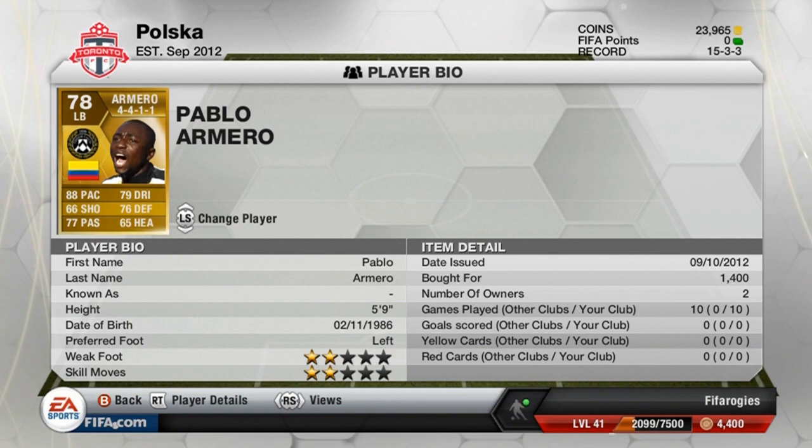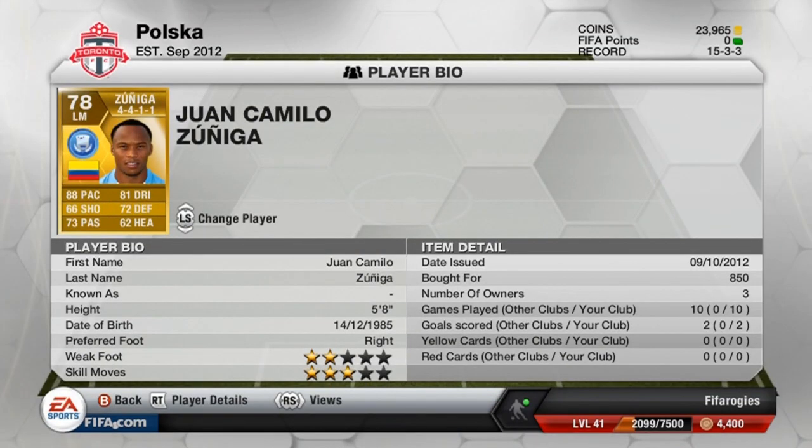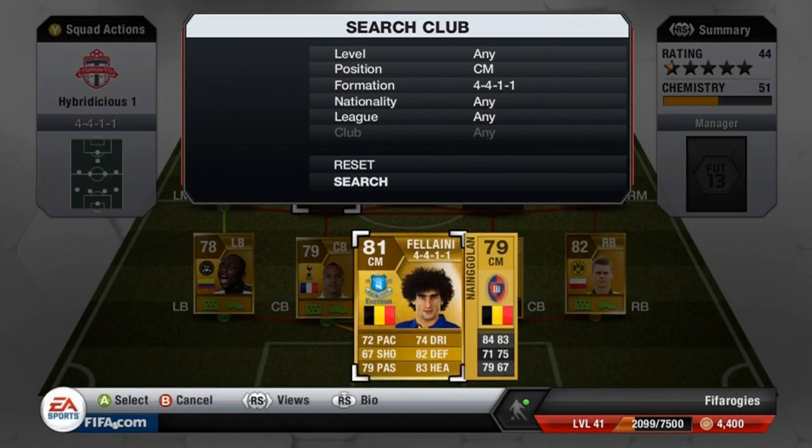Then we move on to Armero, who is very similar to Piszczek except he's a bit weaker, shorter, and likes to get more forward on offense. That's never really a problem because I have Zuniga, who has a high defensive work rate. It's a really cool combo — Zuniga gets back on defense while Armero overlaps and goes for a cross. If the cross is blocked, Zuniga trails behind and can get a long shot on goal or recover defensively.